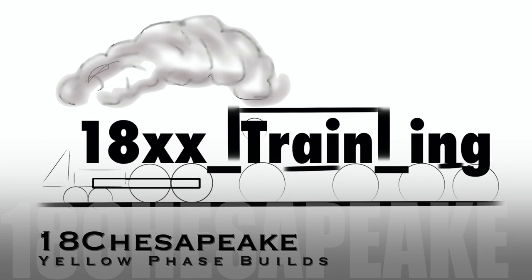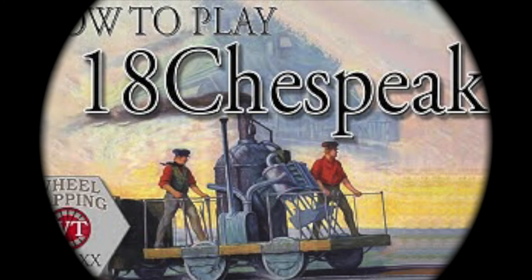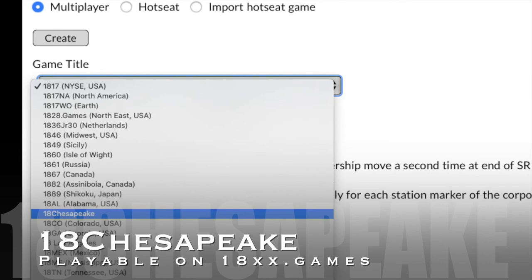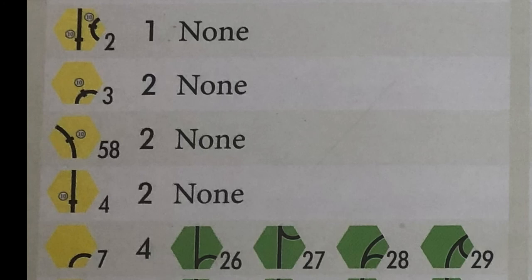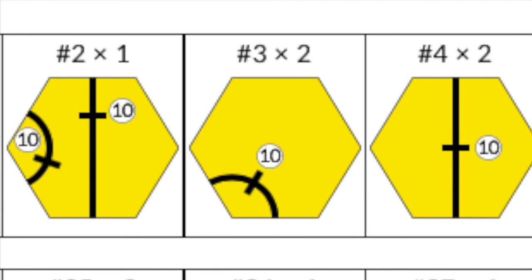For this video I'm going to assume you know how to play 18 Chesapeake. If you do not, I would strongly recommend Will Tappen's video on how to play — I will put a link to it in the description. In 18 Chesapeake there are 95 track tiles of 45 different types. This video is going to concentrate on the early game: only runs and tile placements until the three trains are purchased, limiting us to the first 13 types of tiles.